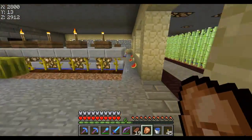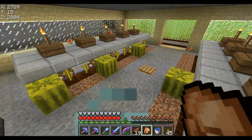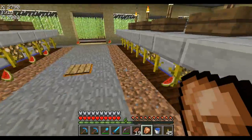This is a melon farm that I recently had to use because I needed melons but I wanted to record, so some of them are still sitting. Basically it just pops up — grab some melons on this side, pops up, grab some melons, use chest.